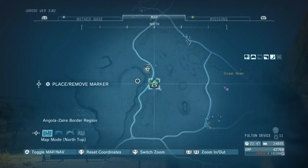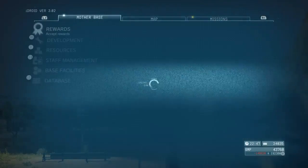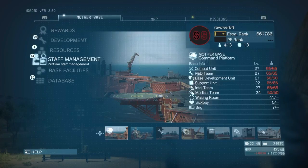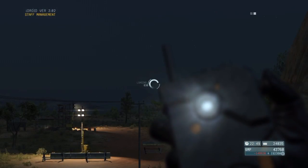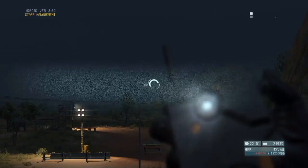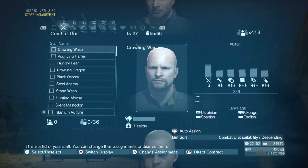So for Staff Management, you bring up your iDroid, you left click to Mother Base and you go down to Staff Management. Loading, which takes an unusually long time for a game of modern times, and you've got your different choices up there.